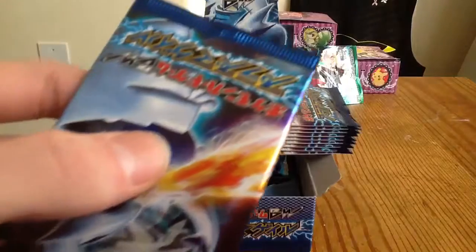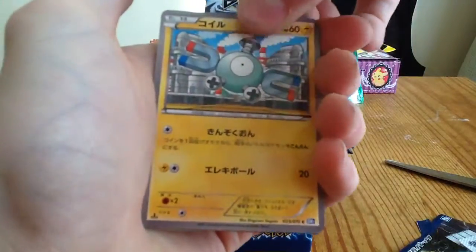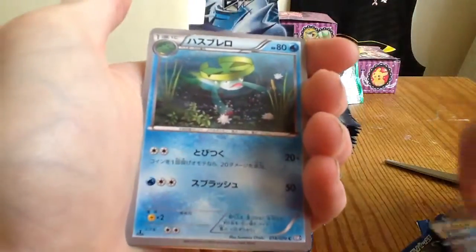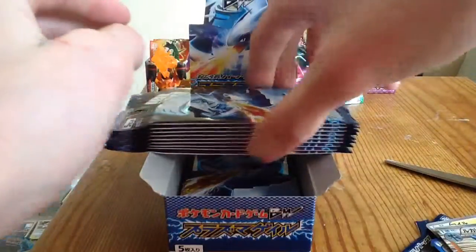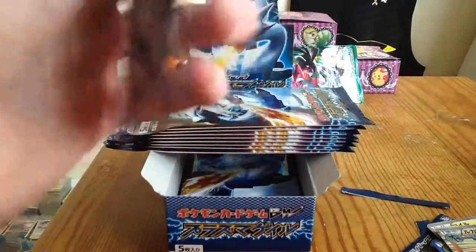So we're going to go with the first pack: Magnemount, Watchog, Lombre, Cherim, and Lucario. So that was one of the extras that Penny Auction sent me.